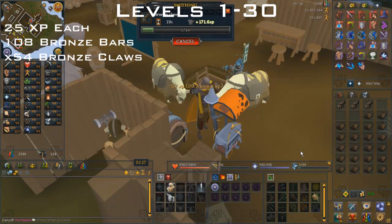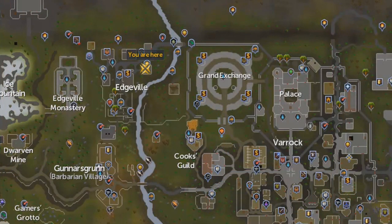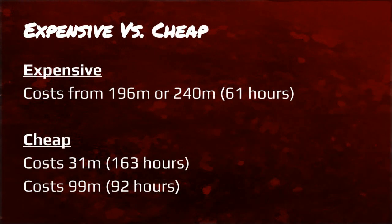If you can't use a portable forge, there are two locations I suggest: either the Edgeville furnace, which requires completion of the Varrock Easy Tasks, or the furnace in Lumbridge near the Combat Academy. Here's where the guide splits up for expensive versus cheap. The expensive way costs either 196 mil or 240 mil, and both methods take only 61 hours — just one is not AFK-able. The cheap alternative costs either 31 mil but takes 163 hours, or 99 mil which only takes 92 hours.